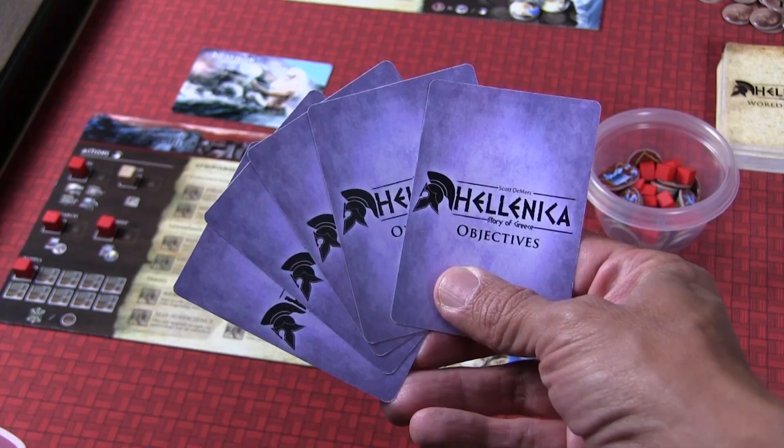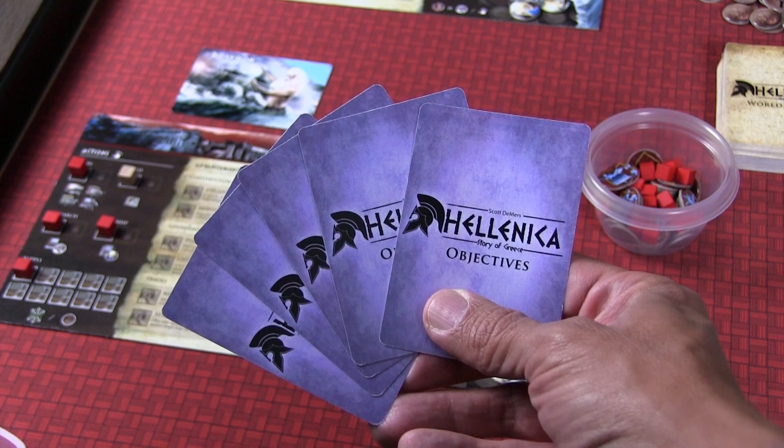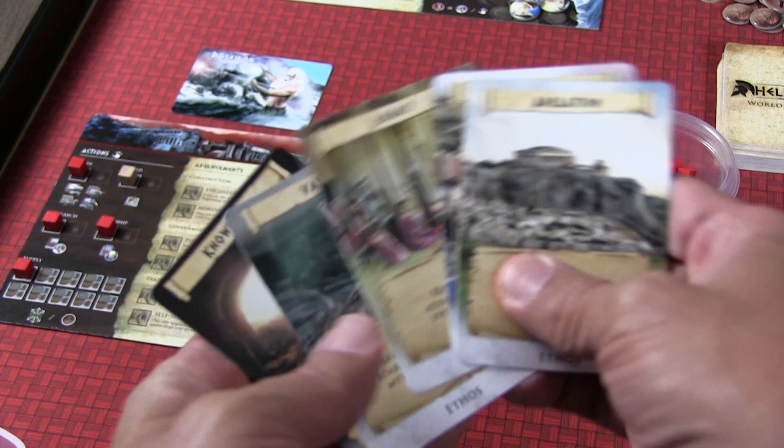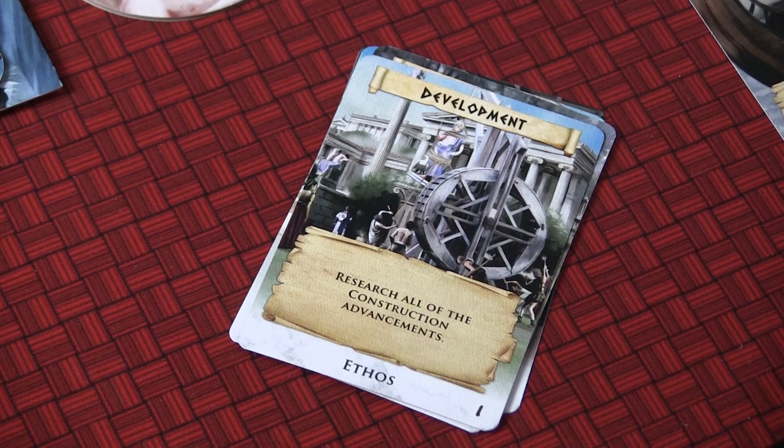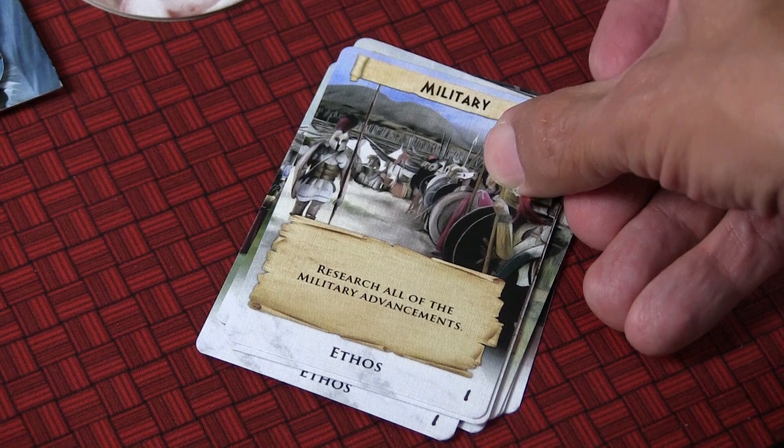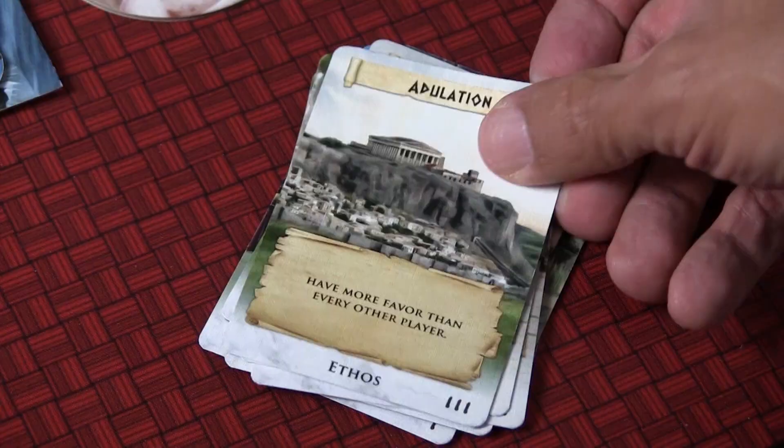The first phase is the ethos phase. This is where you're going to be picking your private objectives. Each player will receive five cards and pick two. If you choose not to delve into a particular objective yet, you can pay a cost to wait until next turn and maybe see how the board evolves before deciding what your private objectives will be. Examples include having more favor than any other player at the end of the game, or researching all trade enhancements on your tech tree. There's a lot of different types of objectives, so you really can change the variability of the game and how you play each time.